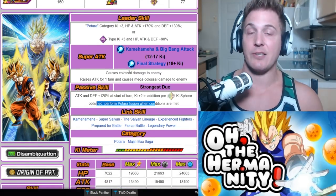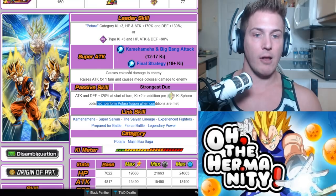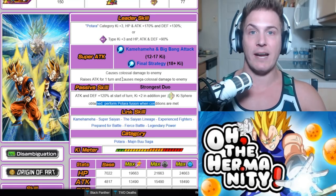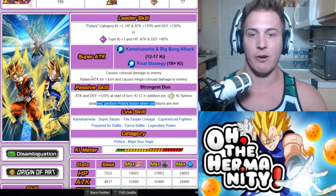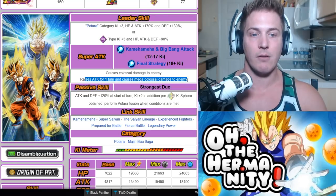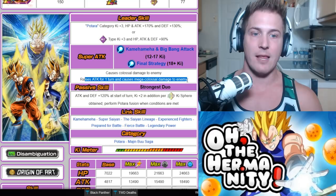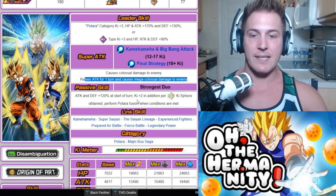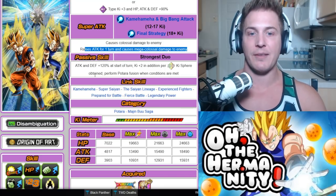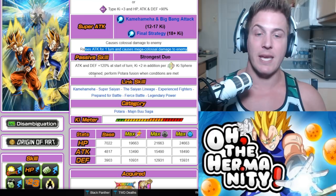His super attack — he has two different super attacks since this is an LR. The first one does colossal damage to enemy, but the second one — which is why it's always great to do 18 or more Ki with an LR unit — raises the attack for one turn and causes mega colossal damage to enemy. This is actually a really easy unit to get the full Ki bar because if you take a look at his passive skill, he does attack and defense plus 120% at the start of turn, and he gets Ki plus 2 per rainbow Ki sphere obtained.